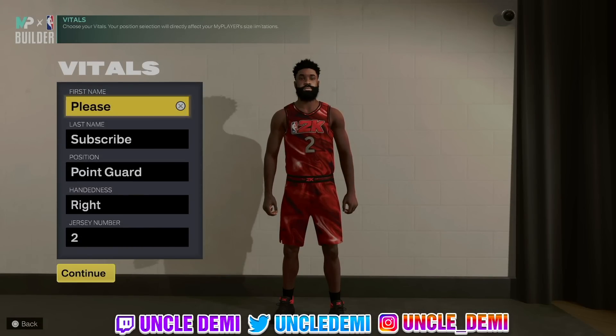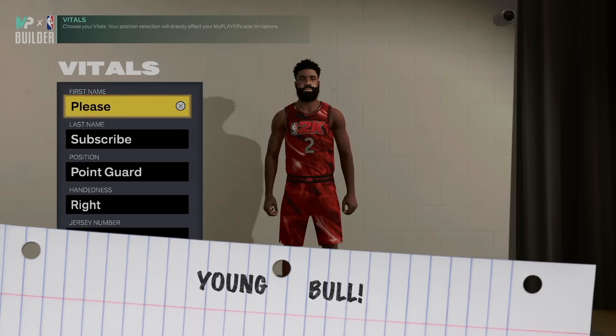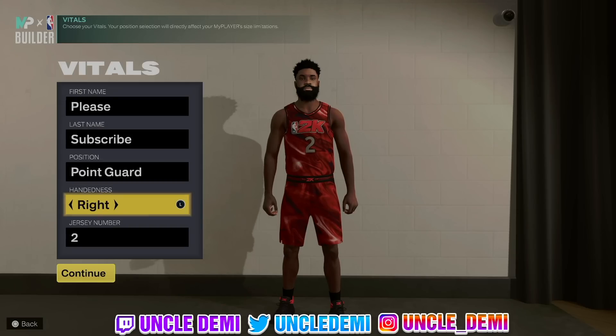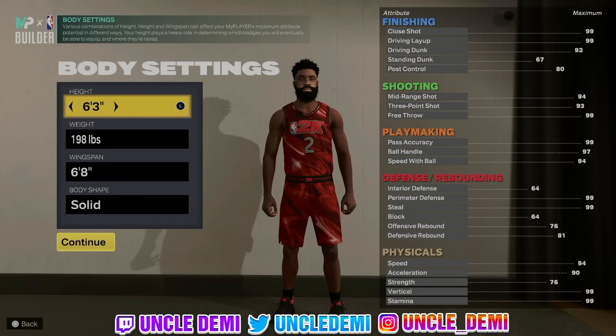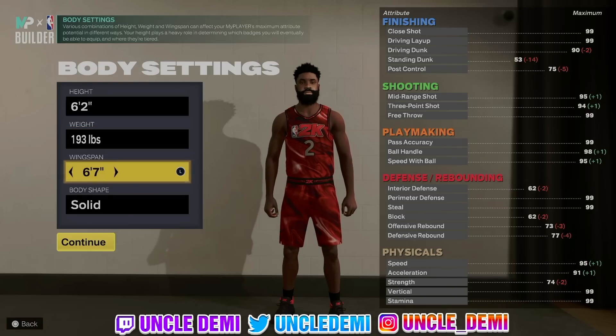Next we have Colin Sexton, aka Young Bull. This one right here is absolutely a really, really good build. This is not going in any particular order — it's just five builds, not ranked one to five. He is a point guard, right-handed, number 2. With the height we're going 6'2, 193 pounds with the 6'7 wingspan.